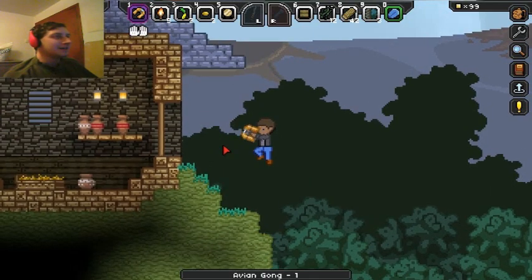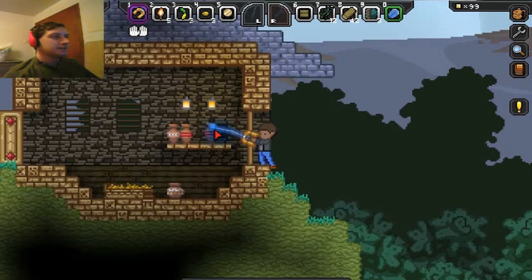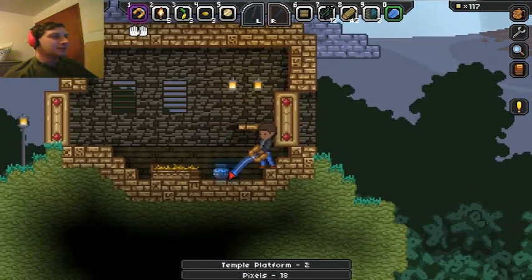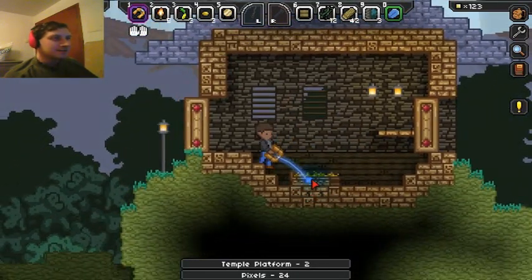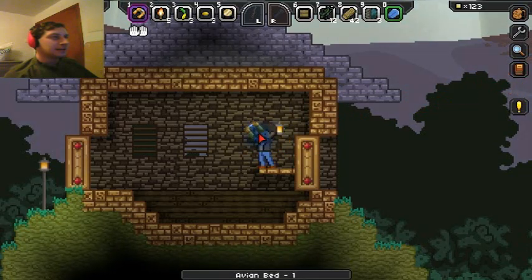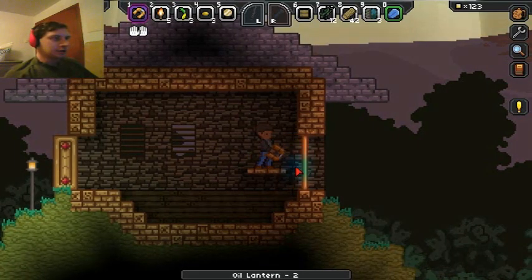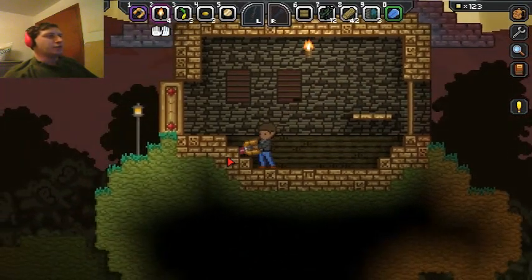Avian Gong — it's an item! I found a house. This is kind of cool. Anything in these pots? Open the door — they're just going to let me come in. You actually break this stuff and it gives you money — that's a good thing. Whose house is this? That was actually a temple! I'm going to take these lanterns with me — sorry, I'm just going to come into your temple and pillage it, hope you don't mind. Let me shut the door and put a torch in here. I claim this temple for my own.